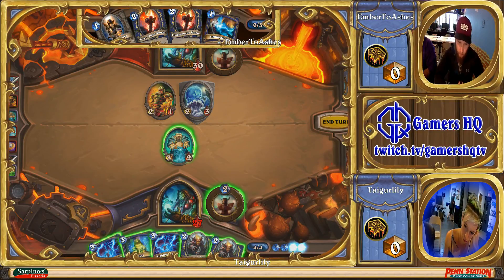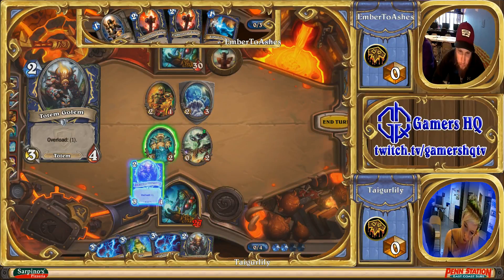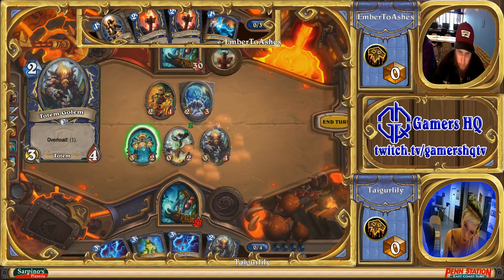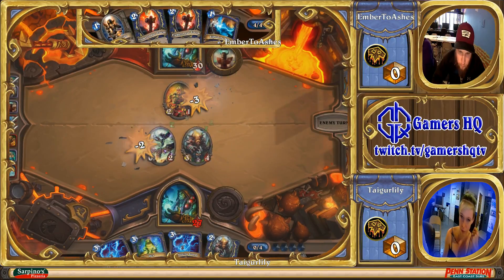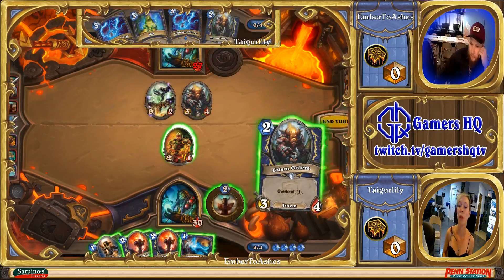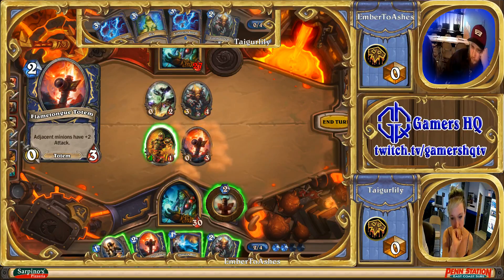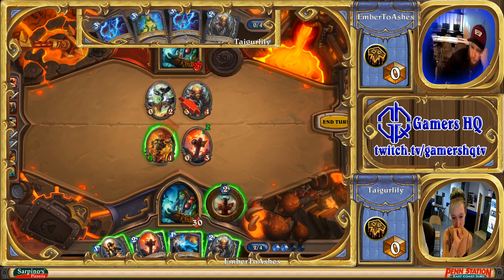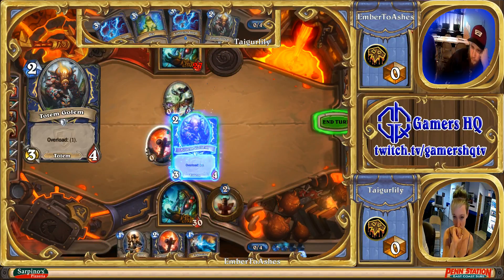He is going to go face with the last Feral Spirit. But next turn he'll have four mana, so he'll get to play at least one Flametongue Totem. Tiger Lily is rolling on the Spell Power Totem, which is really good in the event that Ember decides he wants to flood out with creatures — she has a Lightning Storm. She's going to trade into the Totem Golem. You wouldn't want to go face there because the Totem Golem gets a free trade on your Flametongue and then you're sad.